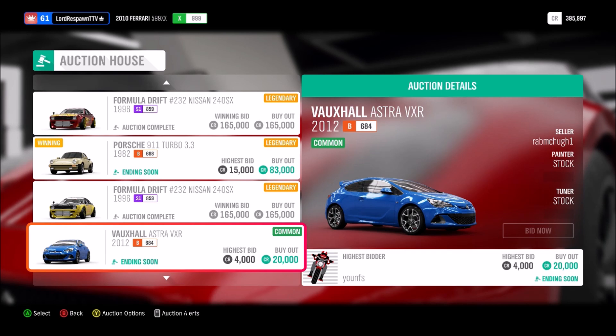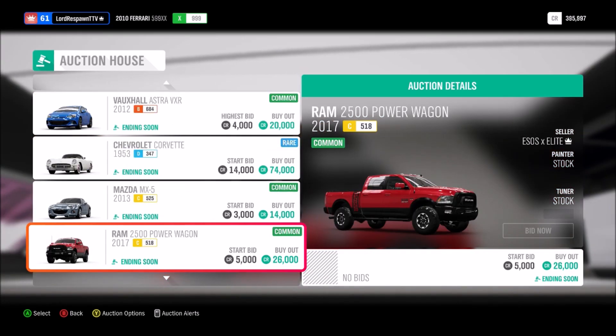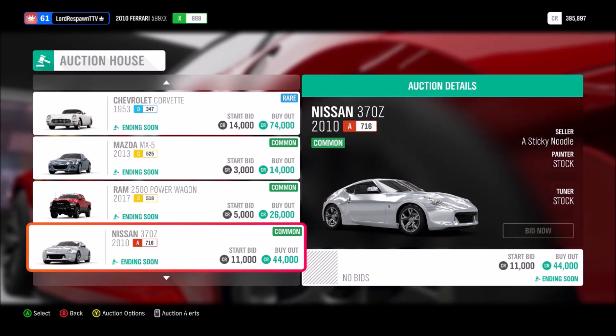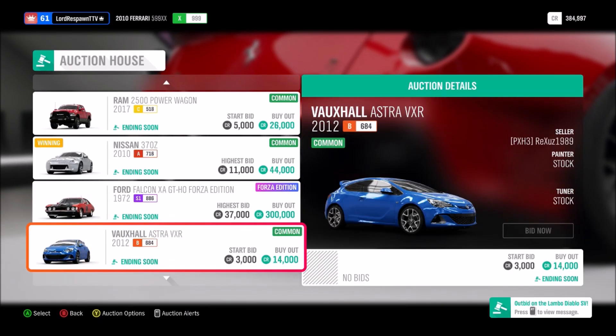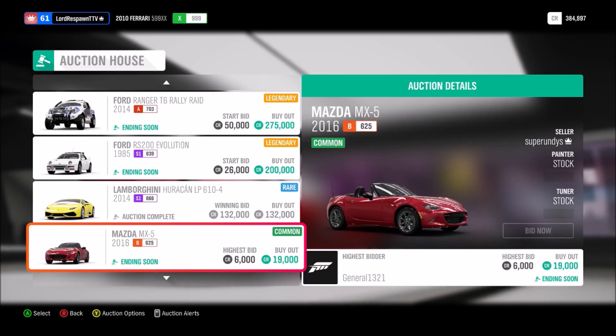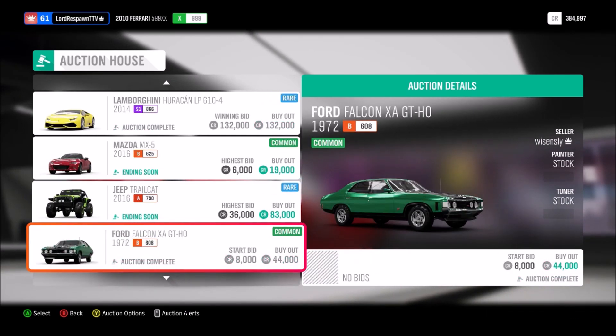Starting bid means there is no bid yet, so when you bid you'll be winning it. There's a 370z here for 11,000 — we'll see if we can grab that one. As you can see, I was just outbid for the Lambo, but all you have to do is go through the list and find what you can steal for a very cheap price.